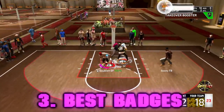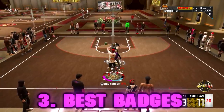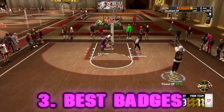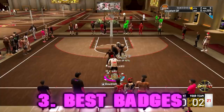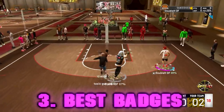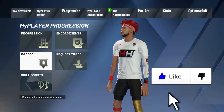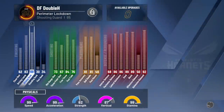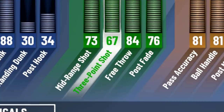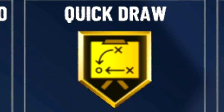The next section is the best shooting badges. Some of you have one shooting badge, some have forty, but I'll tell you in order what the best and most useful badges are. I'll also link a full breakdown of shooting badges by position and build in the description. The most important shooting badge by far is Quick Draw — you want to get your shot off as fast as possible. If your jump shot is slower, defenders can get to it faster and get higher contests, which means more misses. The next badge I'd get is Range Extender — the farther out you can shoot, the more threatening you are on the court.